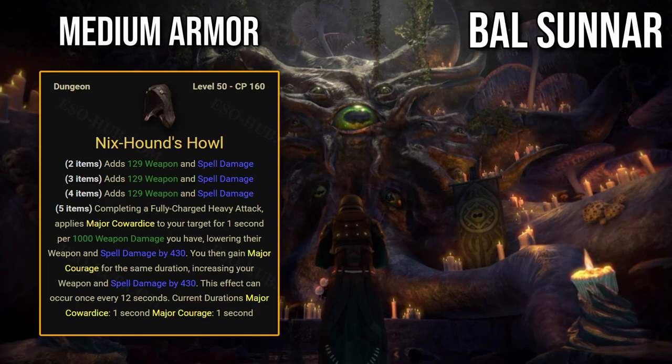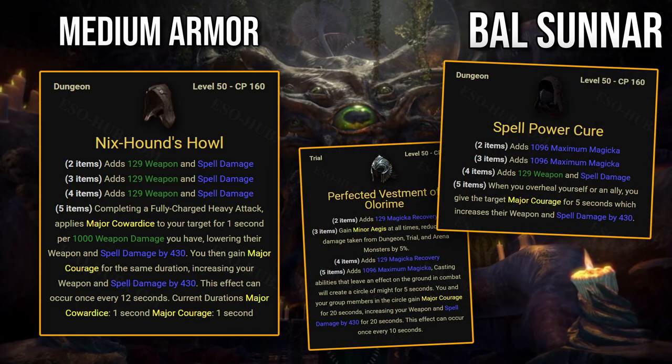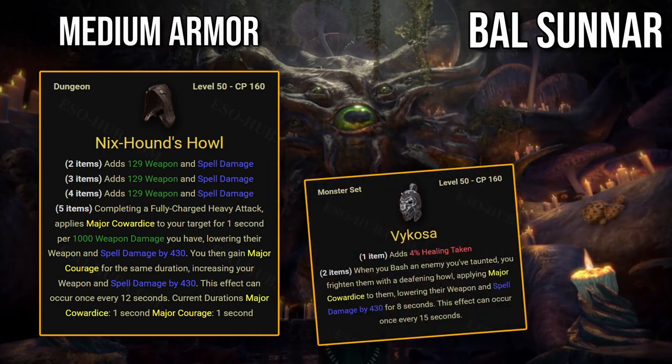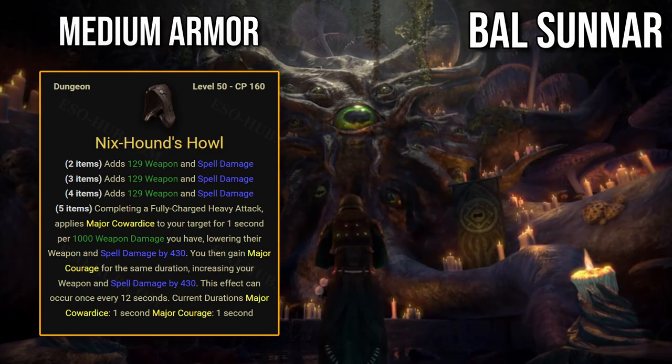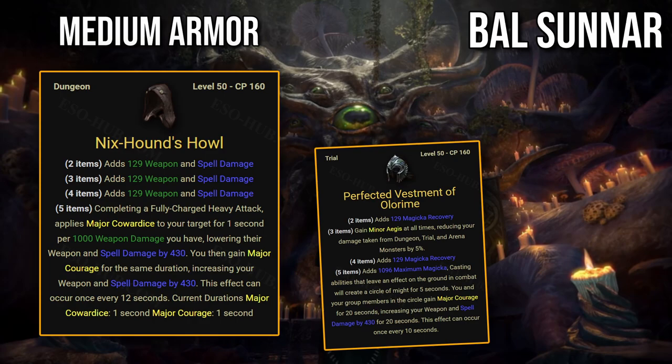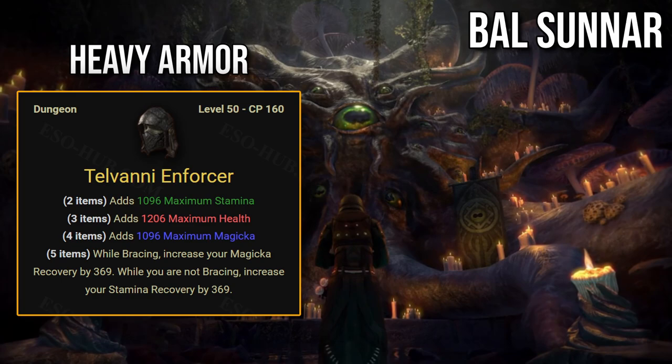Medium armor set: Nyxhounds Howl. Completing a fully charged heavy attack applies major cowardice to your target for 1 second per 1000 weapon damage you have, lowering their weapon and spell damage by 430. You then gain major courage for the same duration, increasing your weapon and spell damage by 430. This effect can occur once every 12 seconds. This set is also bad — major courage will be provided by Olorim or Spellpower Cure sets in optimized groups, and major cowardice has better sources such as the Vycosa set or Nightblade's Aspect of Terror skill, both of which provide perfect uptime.